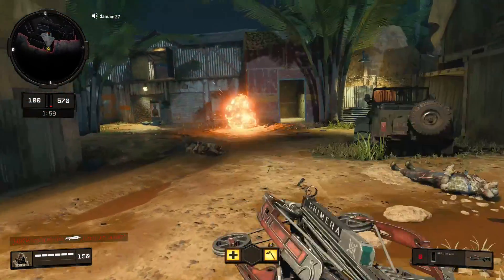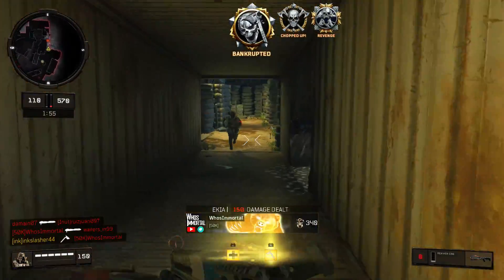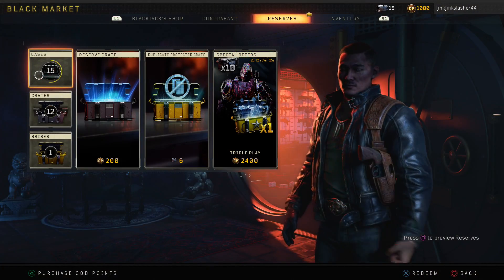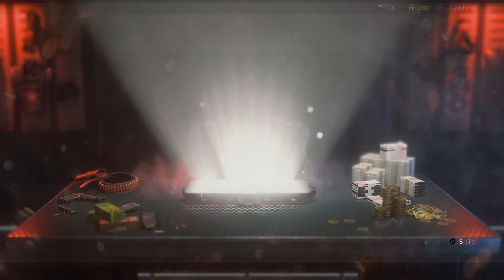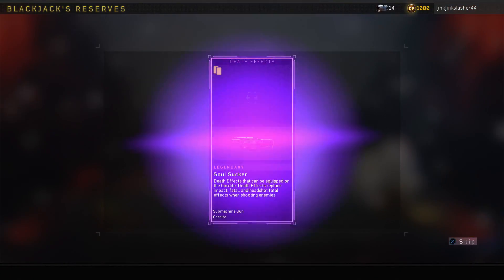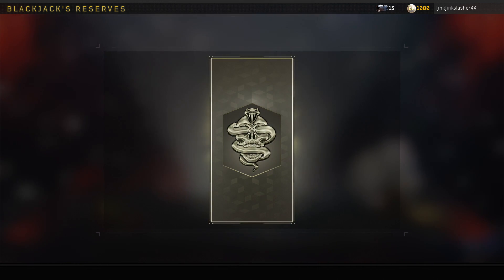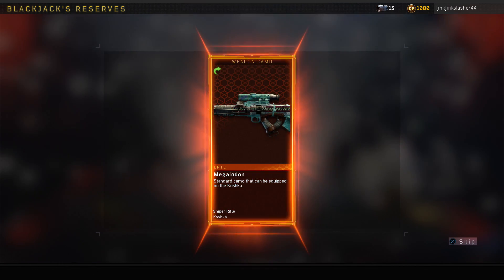To understand the numbers behind reserves, you first have to understand how reserves work in-game. There are reserve cases — these are what you earn by playing the game, completing contracts, things like that. When you open these cases, they give you individual items, but you're only guaranteed an individual item every third item. As you can see on screen, we get duplicates, and on our third duplicate it re-rolls and gives us a new item we haven't unlocked before.